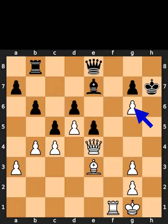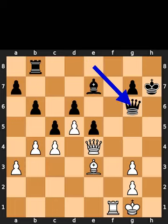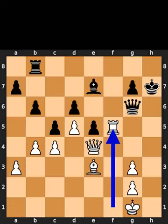White takes the pawn on g6 using the pawn with check. Black takes the pawn on g6 using the queen. White plays rook to f5.